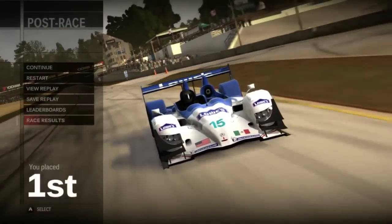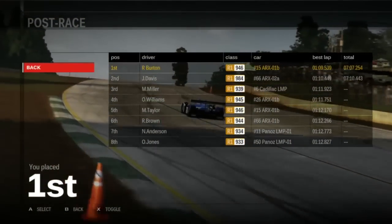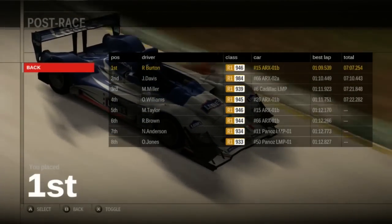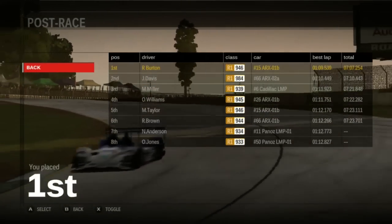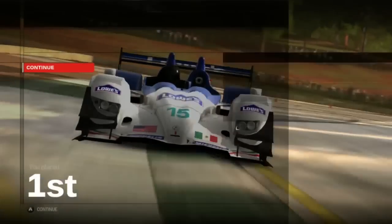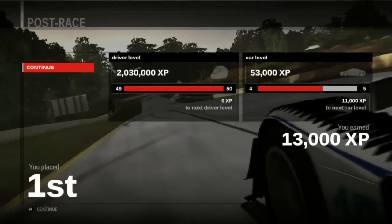Miller and the Cadillac finishing on the podium, beating out all the other P2 Acuras — nice. That just leaves one race to go in this series, so off to Sebring.